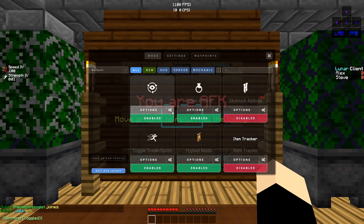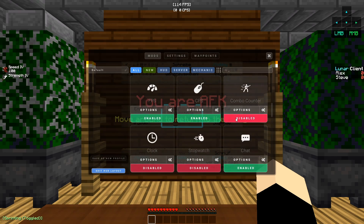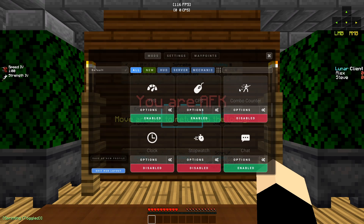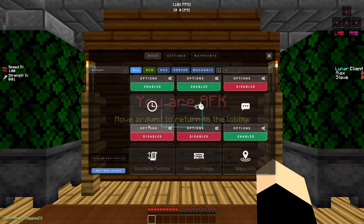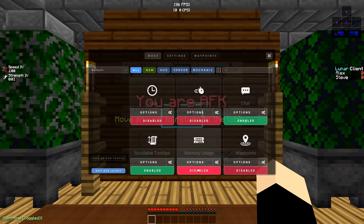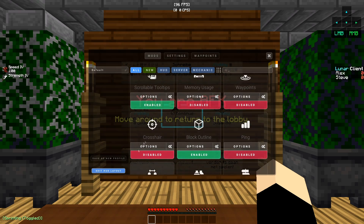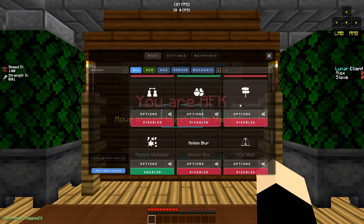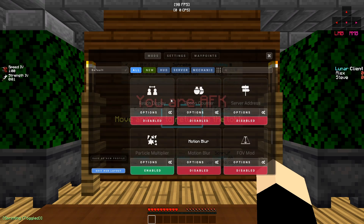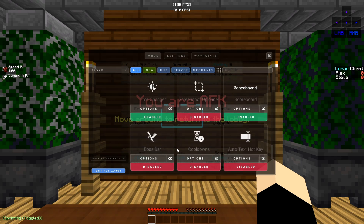Now for Lunar Client mod settings: don't overdo your mods. Do you really need a combo counter when you're getting comboed? The most steel combo is like three hits anyway. You don't need a clock, stopwatch, memory usage display, waypoints, or ugly crosshairs. Ping might be useful. Reach display — nobody cares. Turn all the unnecessary ones off and keep only the important ones.